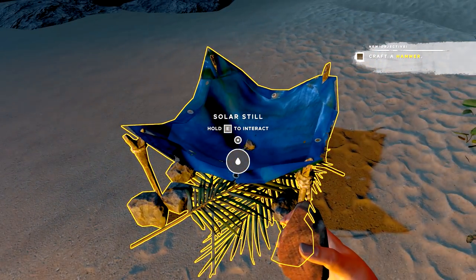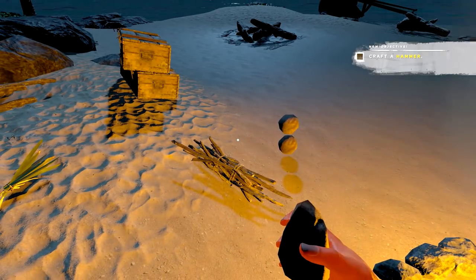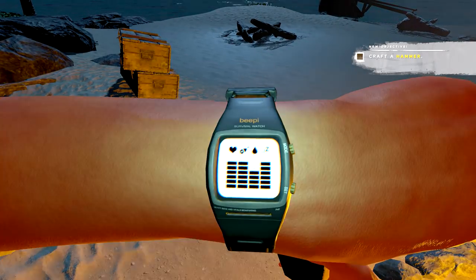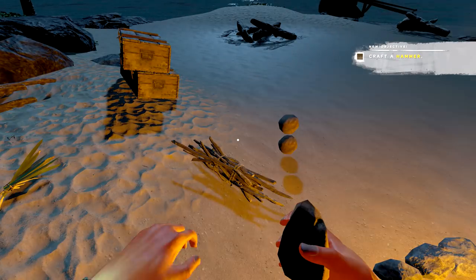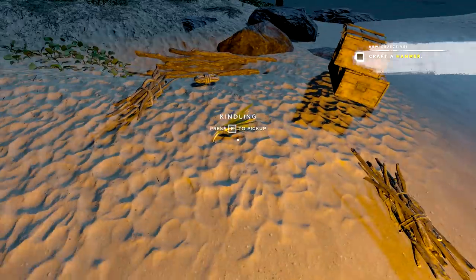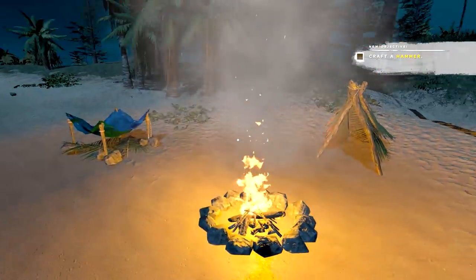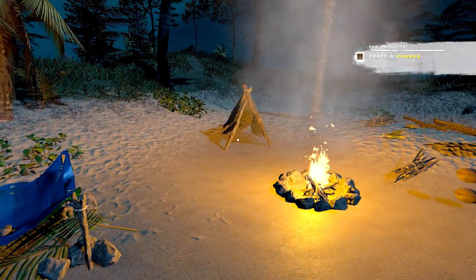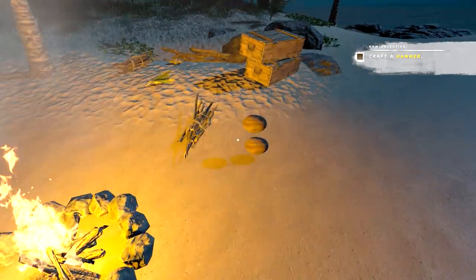I'm not sure exactly how it works anymore — if you look at it, it says hold E to interact but I don't see any water yet. The coconut shell fills up — look at that, it fills up a lot faster. No worries about water now. First day — not bad. We got ourselves a fire, we got ourselves a still, we got ourselves a bed and a place to save, and two nice crates. Very nice and easy.